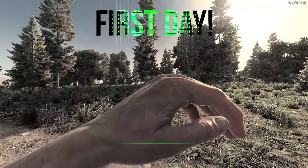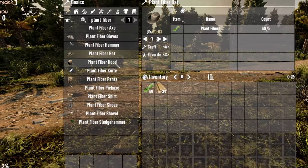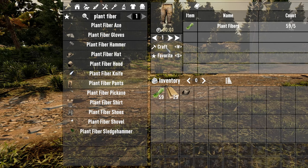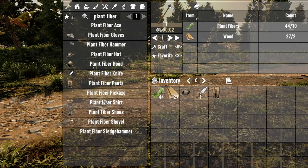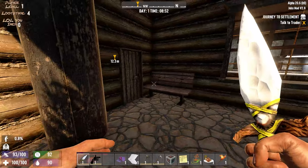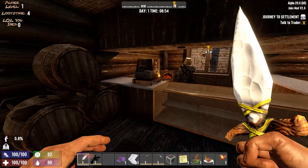When you first wake up in the world, I would suggest the first thing you do is start your initial quests. They will request that you craft a plant fiber knife and axe, however besides these also craft the other plant fiber armor, tools, and weapons. Craft what you can with the fiber and wood lying around and then continue with the quest, which is generally off to the trader.